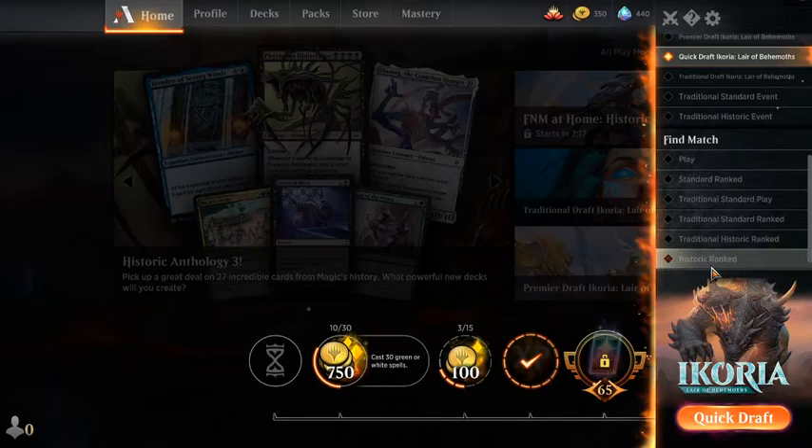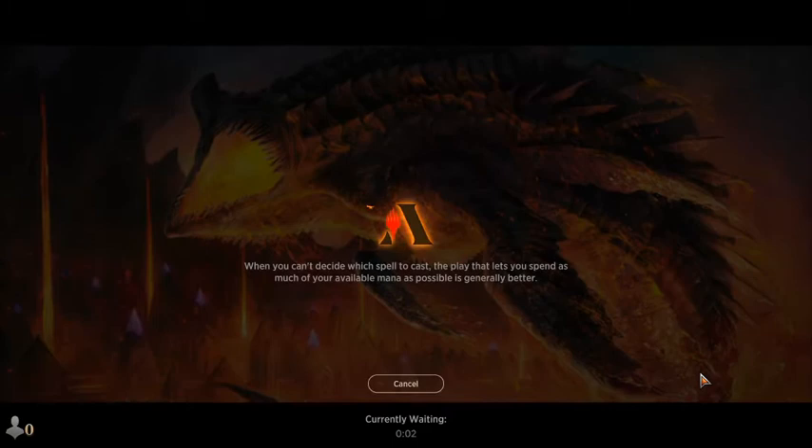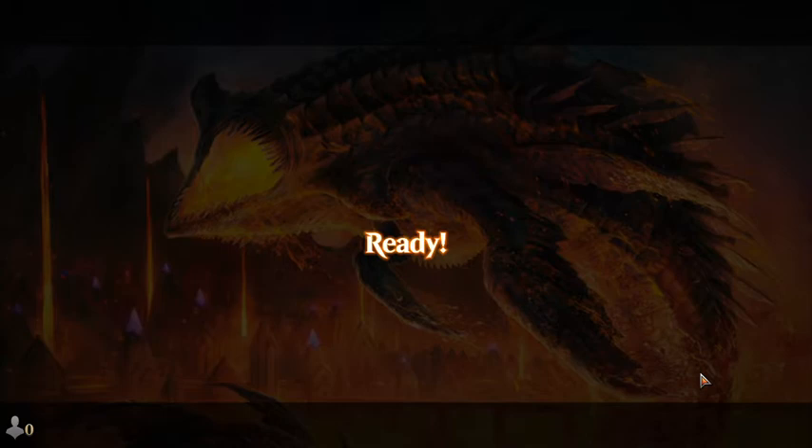Let's go ahead and see exactly how this works out for us — just regular old Historic ranked. I'm also working on building a reanimator deck and a few different standard decks. I'm just really enjoying Historic and where it is. Outside of Winota, nothing is really absurd, and even Winota is beatable as long as you're building with it in mind.